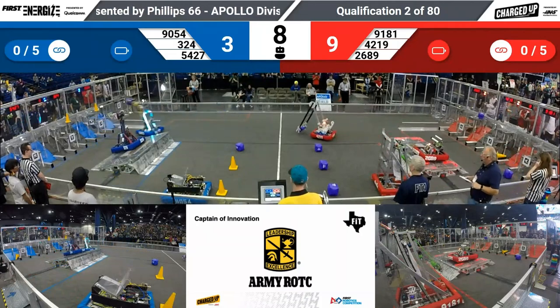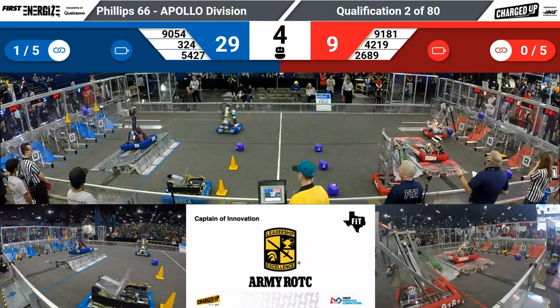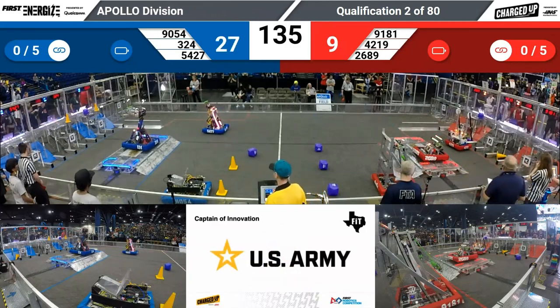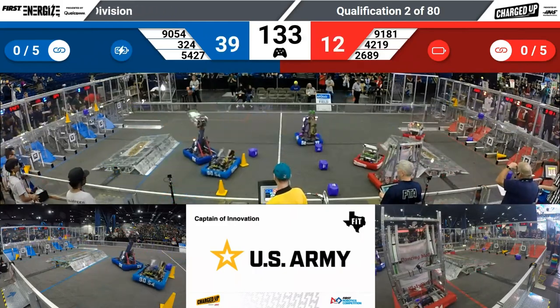Chips looking for the charge station, tried to get up. Docked and engaged. Another cube being scored for blue. Chips still trying — got it. Docked and engaged down there for blue. 42-19 scoring a cube, it goes low. 26-89. Team Alpha is scored on the charge station as well.